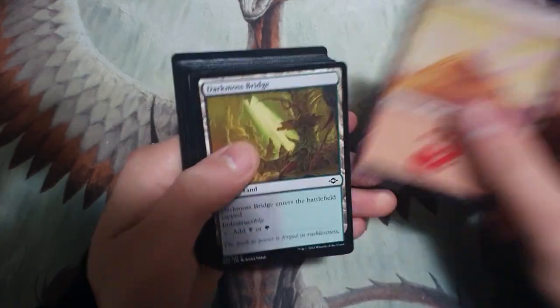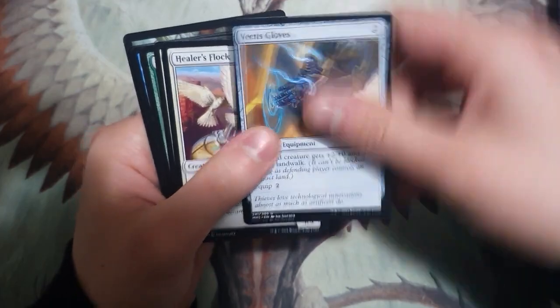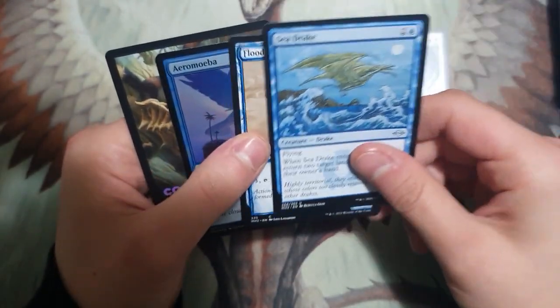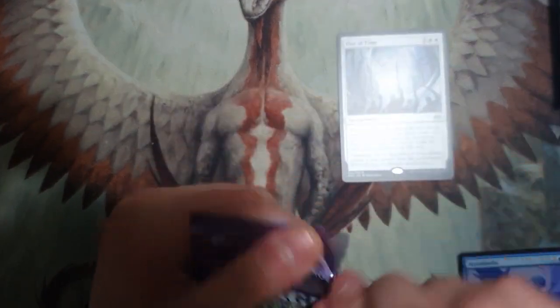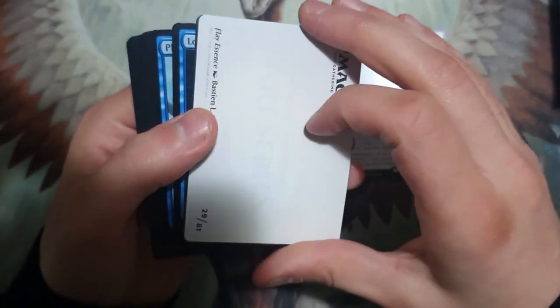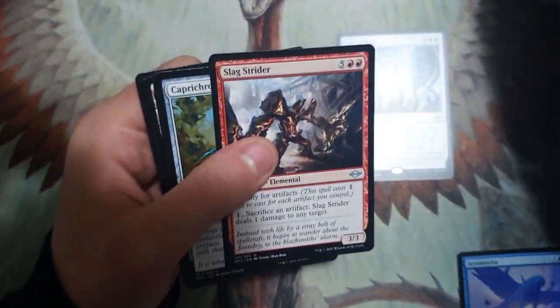Let's start us off. Can we get ourselves a good start for this box? We might be running out of time on the cards we're going to be getting today, because if we're not getting anything good, I'm going to flip this table. We want some fetch lands, some evoke creatures — all the good stuff.